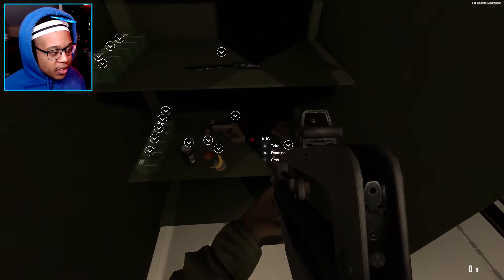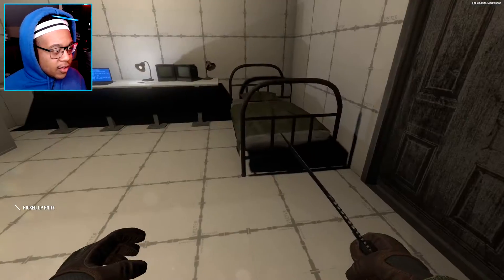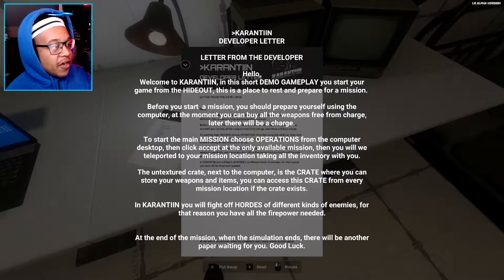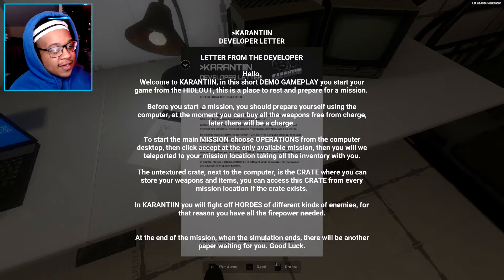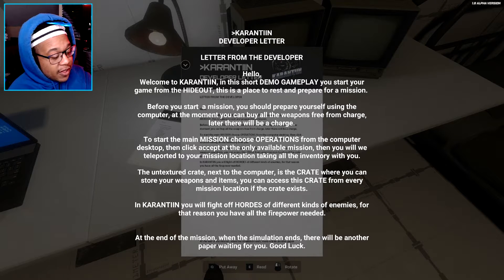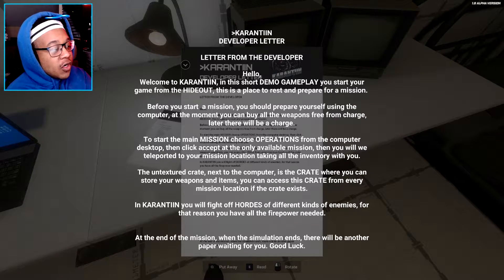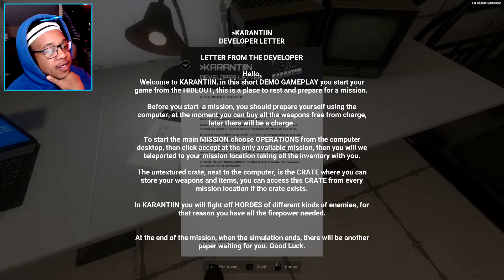Got the FAMAS already. I'm going to keep that. The AUG — I ain't going to take that AUG. There's a letter from the developer: 'Hi, Caratine. How's it going? Welcome to Caratine.' You start your game from the hideout. This is a place to rest and prepare for a mission — I was right about that.